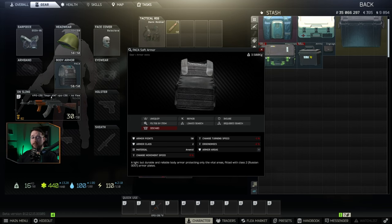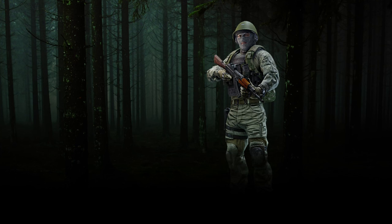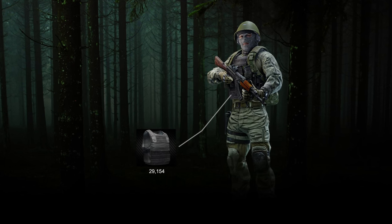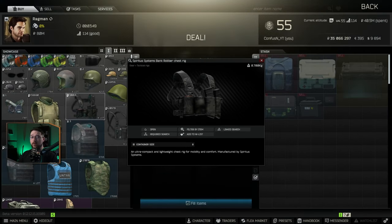At level 1 traders, there's really only one good armor option, and that is the pack armor. As far as repairability and durability go, the pack is the way to go — it comes from Ragman level 1 at 29,154 rubles. Much like the armor, there's only one good rig choice, and that's the bank robber chest rig, also from Ragman at 10,000 rubles.